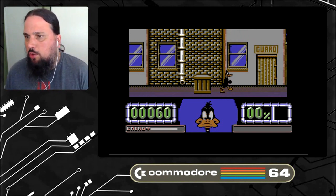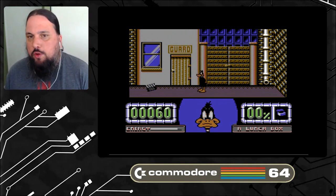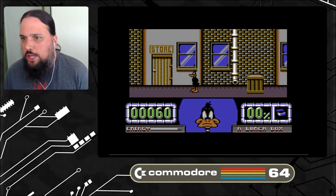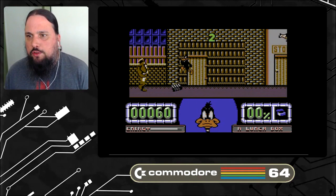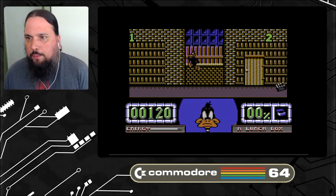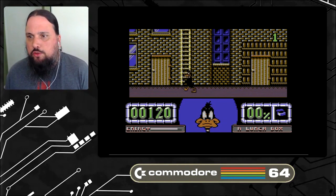I figured out there's a way to grab things — you push down and you grab. The graphics look pretty amazing for being on a Commodore 64. The graphic of Daffy Duck looks really great and the movement is pretty good too. The jumping is nice — a long jump — doesn't feel choppy or weird. You push up to jump, which is pretty common with Commodore 64 games.